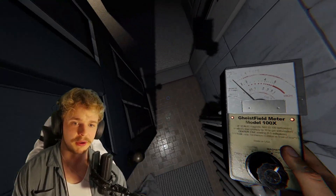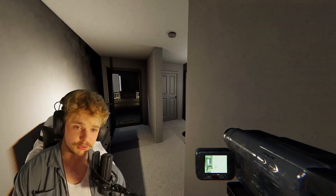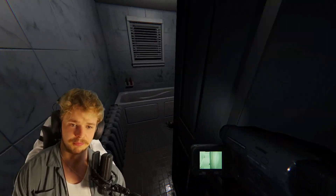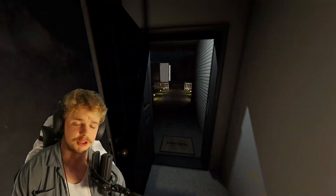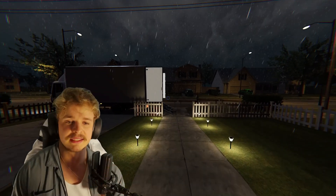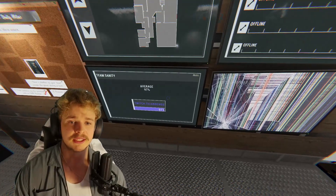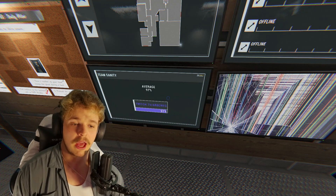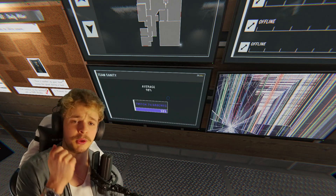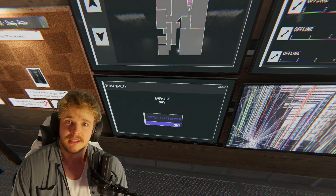So just drop all your evidence stuff in here. Keep the light on — always, always, always keep the light on, unless you want to check for orbs of course, because then you can't see them with the light on. As you can see, we're at an average 97% sanity, and we have found the ghost room. The breaker is on and we've got three pieces of evidence equipment down. There's nothing to worry about.